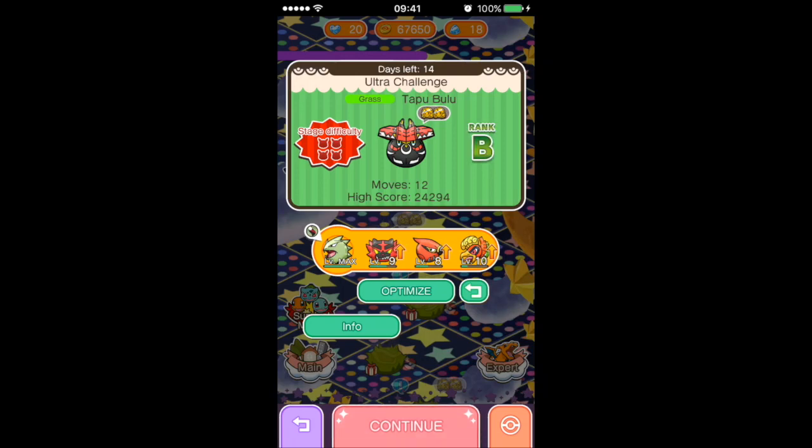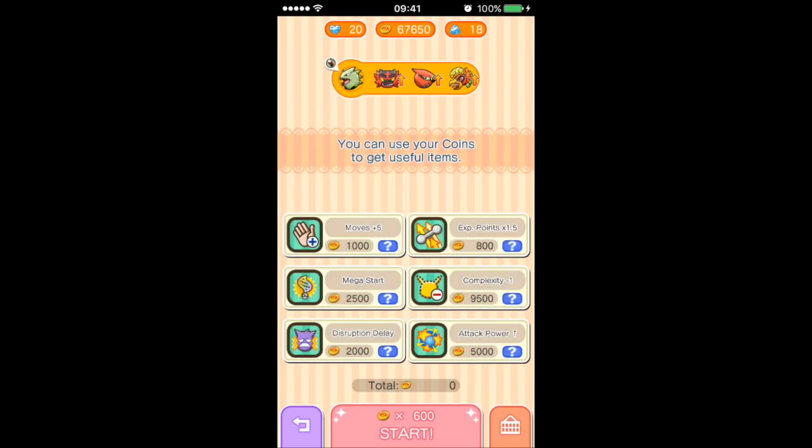How do mime artists — welcome to the Tapu Bulu Ultra Stage, going in with Mega Tyranitar, Incineroar, Talonflame, and Ho-Oh.